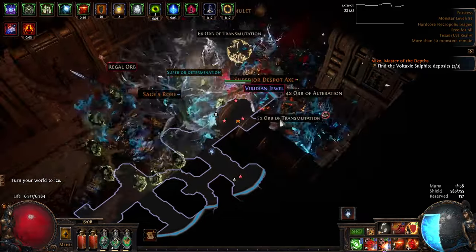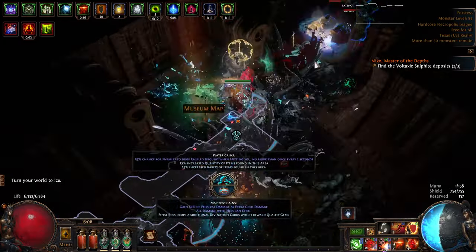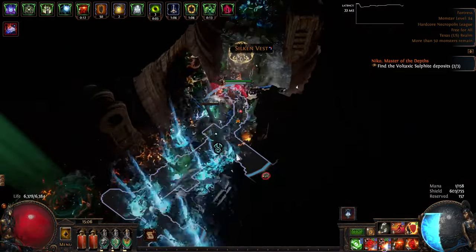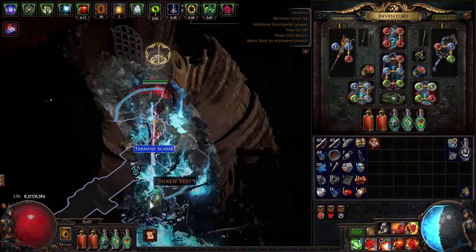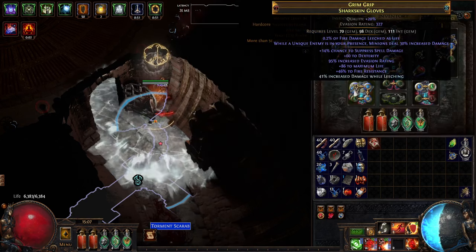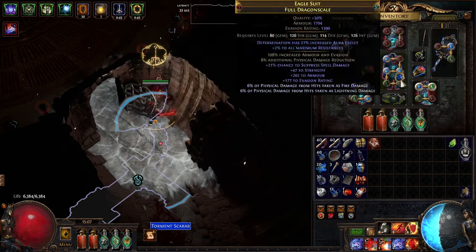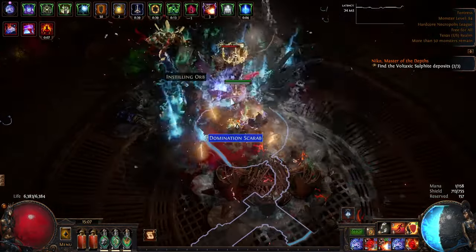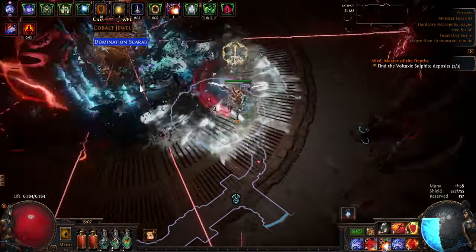My atlas right now is a mix between trying to get a bit more loot and stuff that still makes the maps easier, like the soul fight and some shrine stuff. The shrine stuff is really good in general in these maps. Getting to the boss now - I'm going to swap to more single target damage. I need to move my flame dash to a white socket because that's where my blood rage is, and I'm putting arcanist brand in for the desecrate now, then putting Intensify back in instead of the item rarity support.